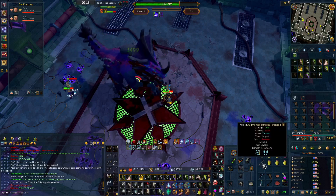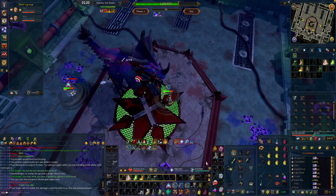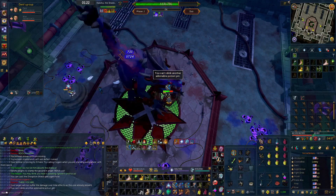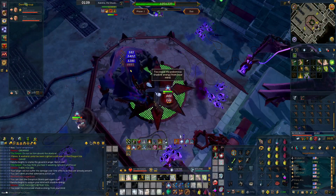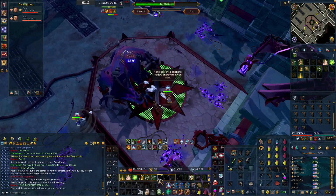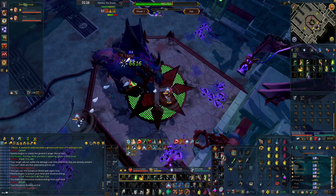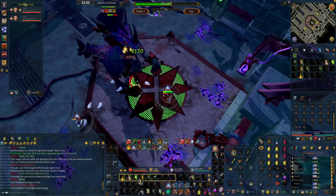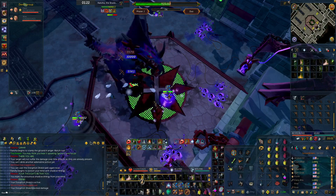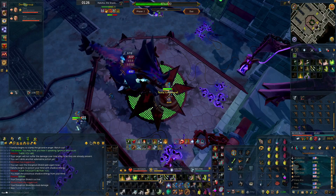It gives you enough time to wait out the stun, eat a sailfish, drink a brew, and get your prayer back on for the next auto. The comfort of having it in your back pocket is more valuable than randomly blocking a single auto. On the other hand, once you're comfortable with the boss and are less panicky when you mess up mechanics, you can use Disruption Shield as an easy soul split point. Because you block the next auto, you can keep soul split on to get some extra healing. I like to do that when I use the Seren Godbow spec in Death's Swiftness as I get like a 1-2k heal right away.